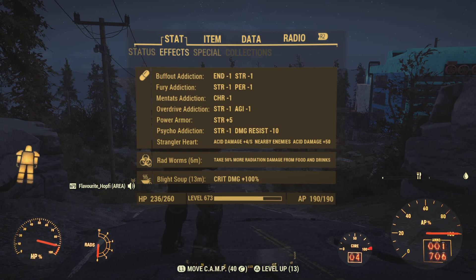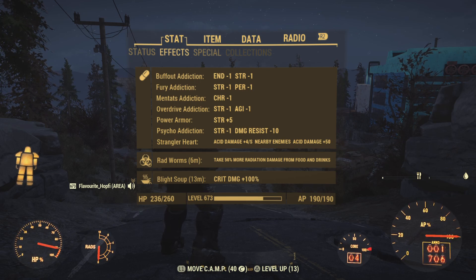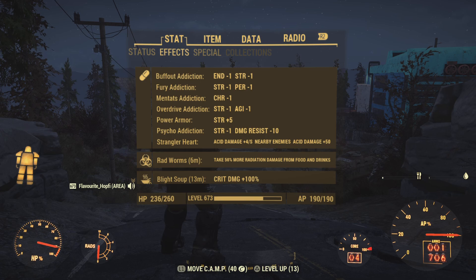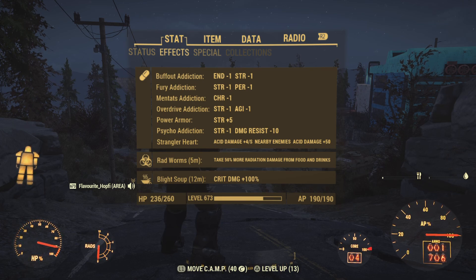Then we have Fury — strength and perception. This is one of the addictions with minus one to perception, but we can live with it especially since every second shot will hit for sure because it will be a crit. What I do a lot is target the torso for filling my crit and then on the second shot switch over to the head and use a crit there, since the absolute majority of our damage comes from crits anyway.